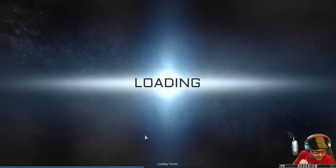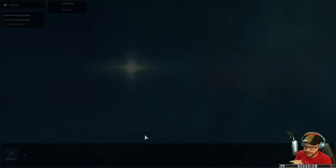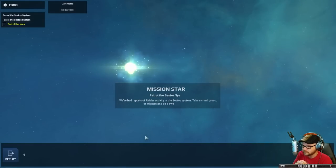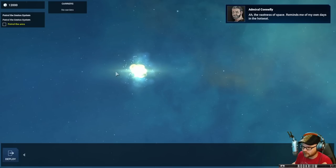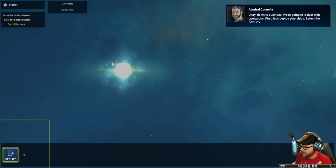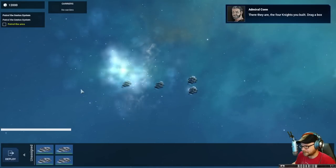There's a lot of talking for not a lot of tutorial, and there's no way of skipping it. Anyway, it's pretty neat the way this is set up. It's 3D, which is one thing that is rare for space games for some reason. We're going to deploy our ships here.